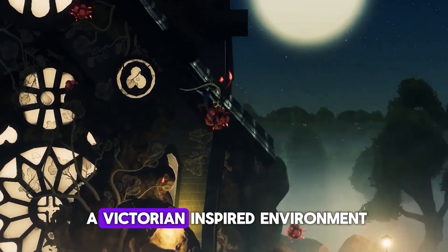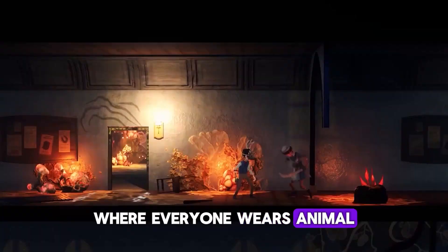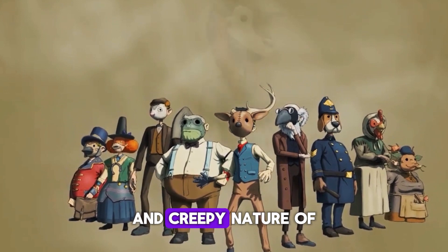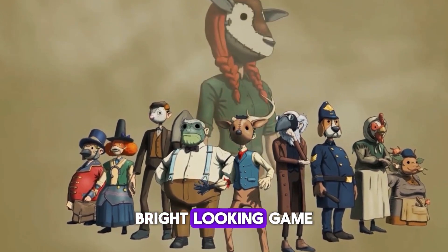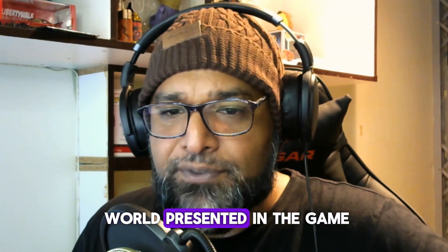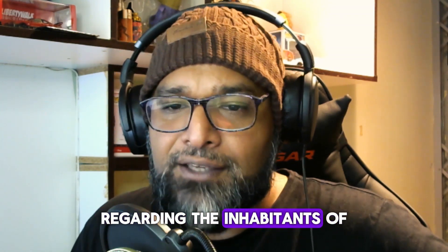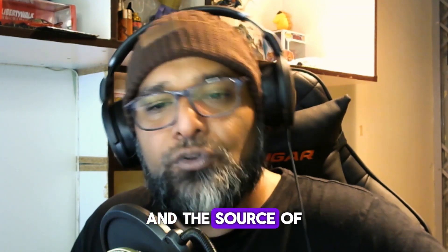The world itself is a Victorian inspired environment where everyone wears animal themed masks. This adds to the somewhat eerie and creepy nature of an otherwise bright looking game. As you explore the world, you are granted access to more background information regarding the inhabitants of the game and the source of the Vile.